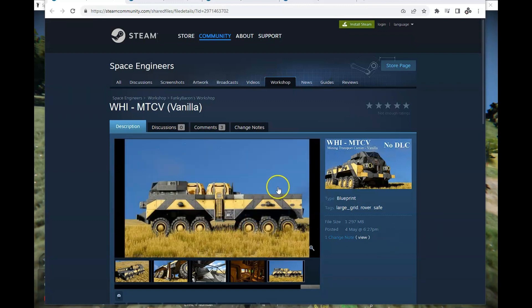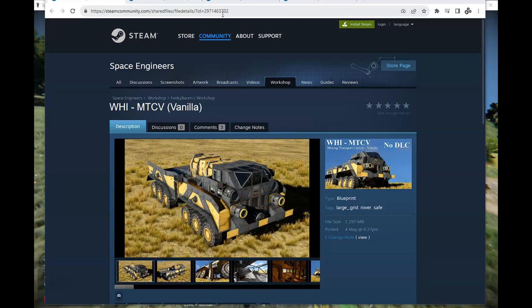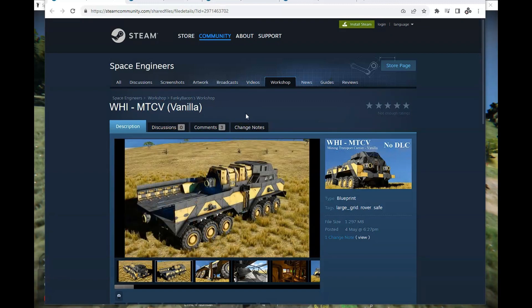I wanted to show you this base — the link will be in the description where you can subscribe to it. You can use your own base or your own mobile, but this is a nice truck. It only has containers on it, no refineries or assemblers, so you have to take stuff back to the main base to get refined. This is a great mobile area where you can bring your smaller SAM ships in, drill, come back to drop off, and have another ship take it to the main base for processing.